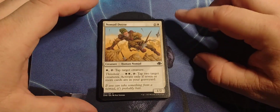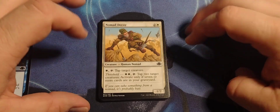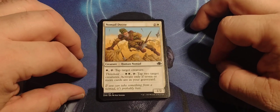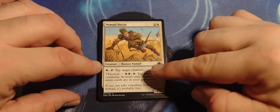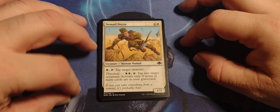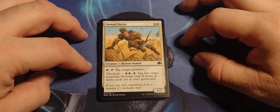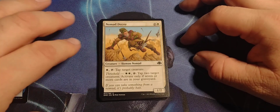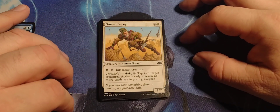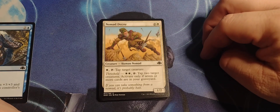Nomad Decoy — two and a white, Human Nomad, one/three. Pay one white, tap: tap target creature. Threshold — pay two, tap: tap two target creatures. Activated only if seven or more cards are in your graveyard.